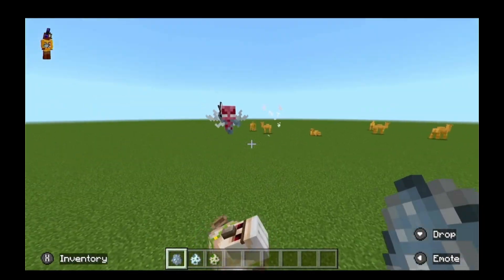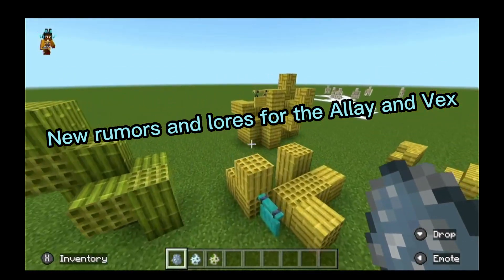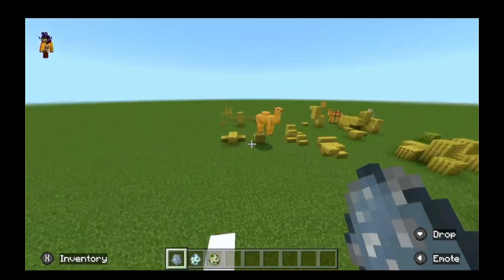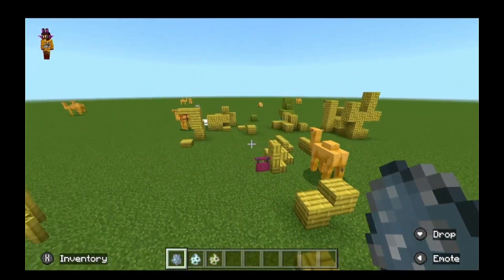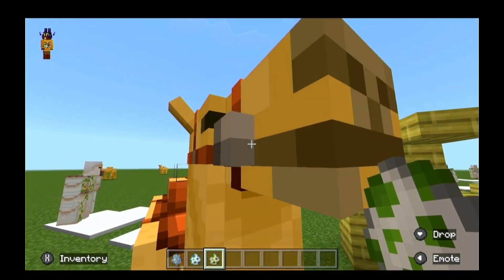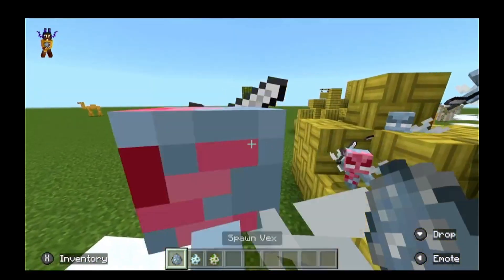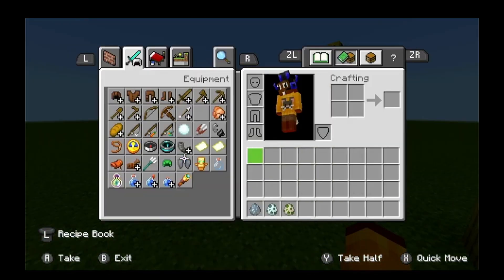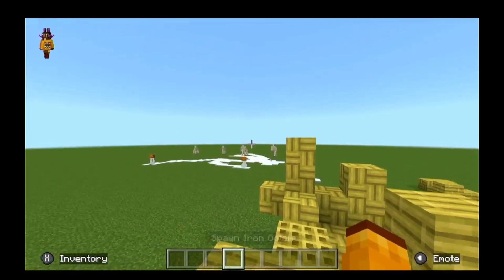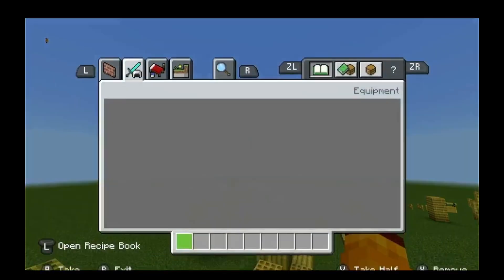The vex now looks more like the allay, which fuels rumors that it's related to the allay — like the pillagers corrupt the allay, that's why they're trapped. The snow golem and iron golem officially having spawn eggs is great because they deserve it. The old vex looked like a tiny awkward human, but it's been remade.